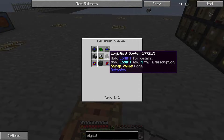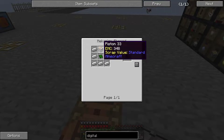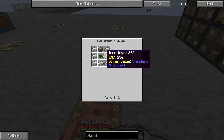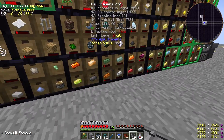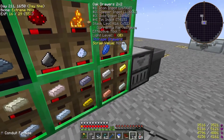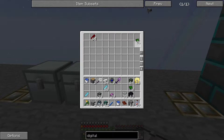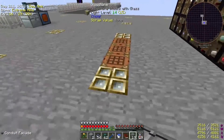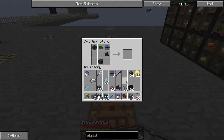Next on the list, let's make up the logistical sorters, which is just iron, piston, and one of the control circuits. I need two of those. Let's grab two pistons, a stack of iron, and I've got some circuits over here. We'll put those in — surround that with iron — and that gives us logistical sorters. Not too bad.